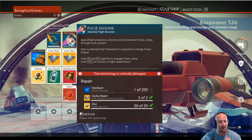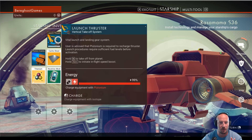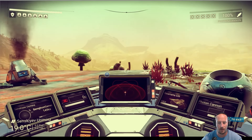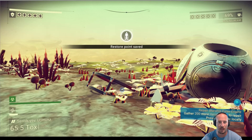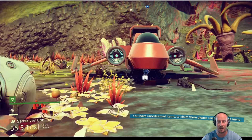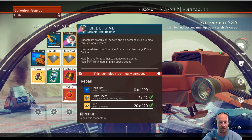We just need that heridium now to gather the elements — that's all we need. Deflector shield is good. Pulse engine, launch thrust. The problem is that heridium is really far away, and I've got to figure out how to get my life support up. I'm going to wrap up this episode here. The last thing we need is that heridium, but it's a six and a half minute walk — like a 13 minute round trip. Hope you guys enjoyed another No Man's Sky. We'll see you guys next time.